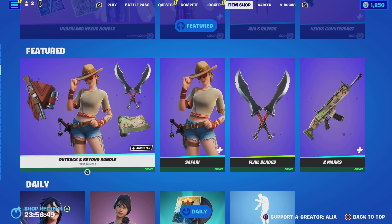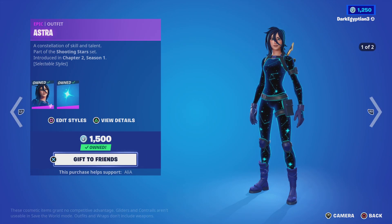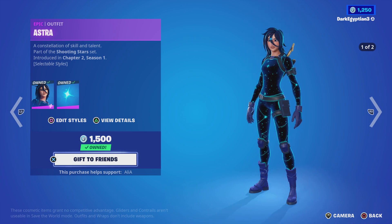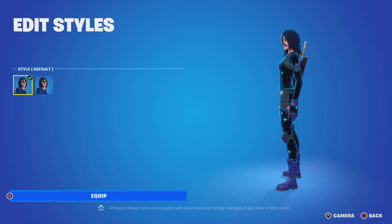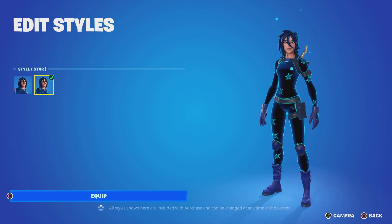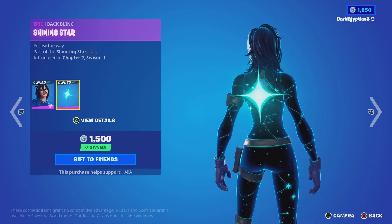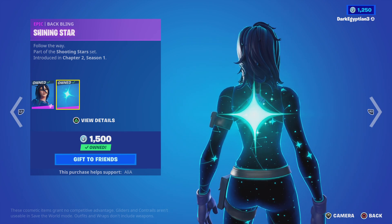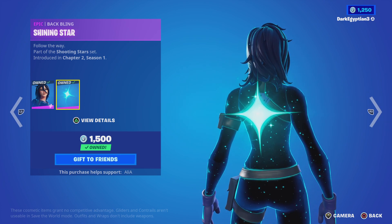Moving on to the return of the daily store, starting us off we have the Astra skin — 'A constellation of skill and talent,' part of the Shooting Stars set, first introduced in Chapter 2 Season 1. Two styles: the default, which I like to call the constellation, and the alternate which is the star style. Moving on, the back bling is the Shining Star — a bit of a twist on the North Star, the brightest star in the sky.